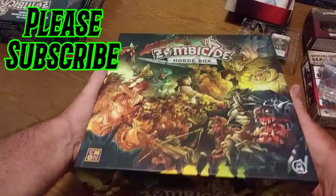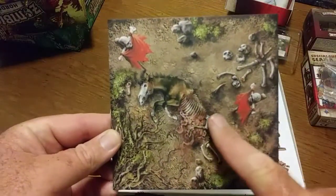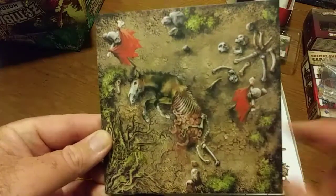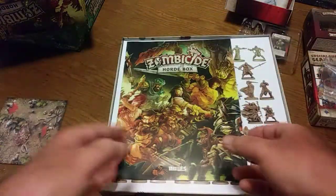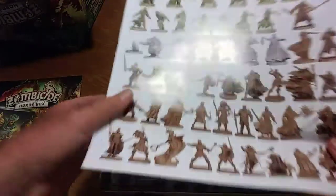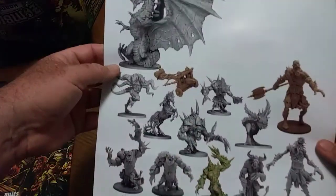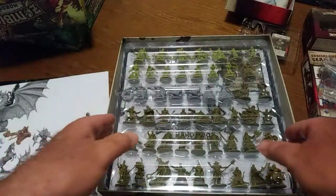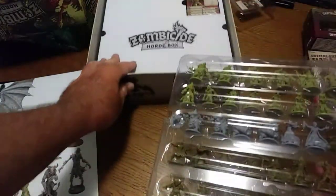Now we're getting to the main thing — what you get for having the main pledge of $120 that everybody should get whether you got extras or not. You get the horde tile. The dead horse, the bones — it's plain on the back but really sweet looking tile to build up the horde. And a nice little manual that breaks down everything for each abomination and even gives you a setting for how the characters sit for the heroes. On the back it shows you kind of where everything goes for the bottom layer.